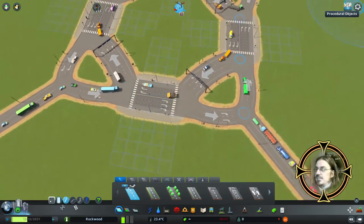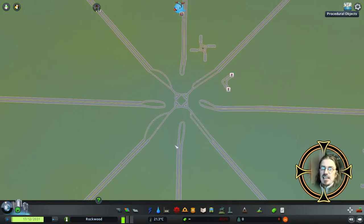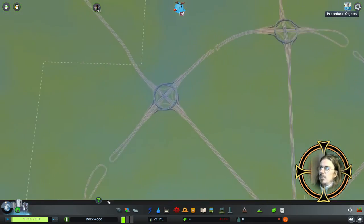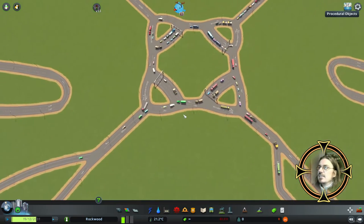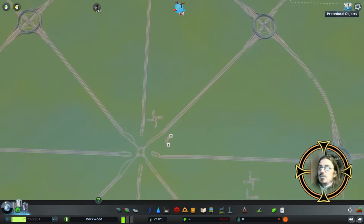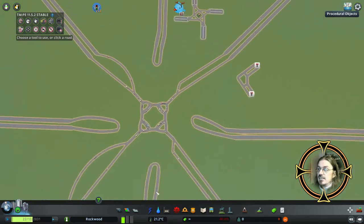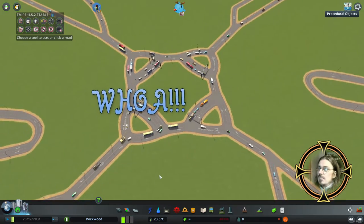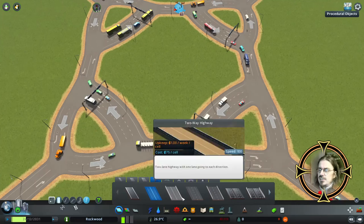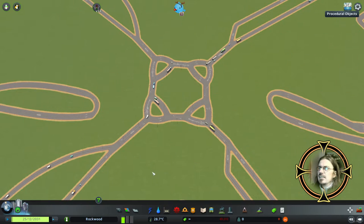These middle bits should probably be something more like this, because these are highways. This is the interchange test map, which has an insane amount of traffic. You get basically eight highways coming in, and if you clip the connections between them and make them into loops, you get your traffic manager and toggle automatic despawning so cars won't despawn just because they get stuck. You can see this magic roundabout is really handling crazy amounts of traffic. I'm going to change this to a two-lane - that seems just fine.